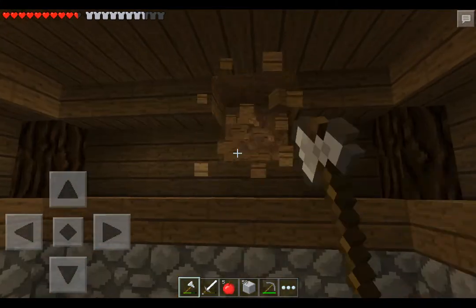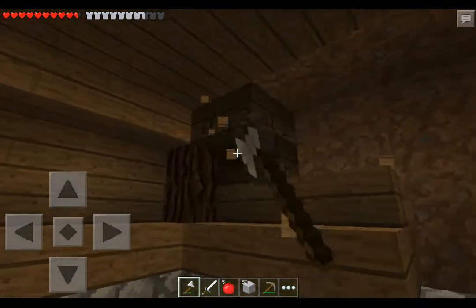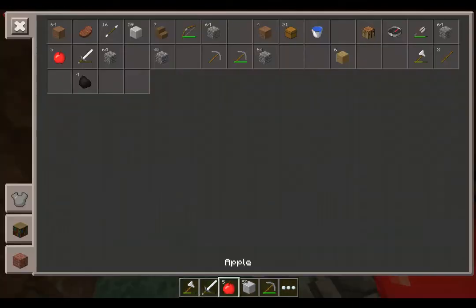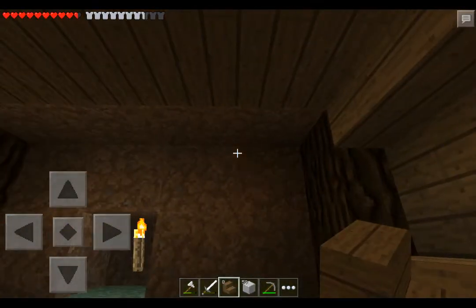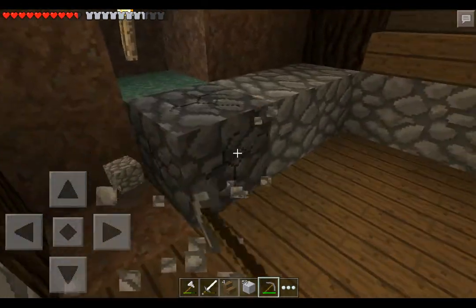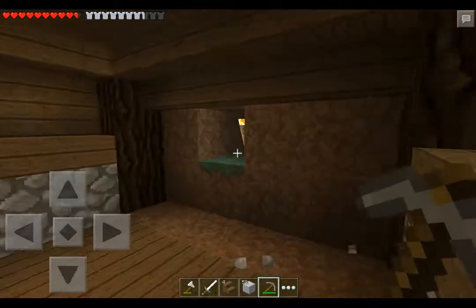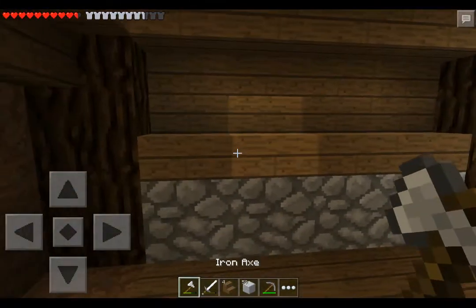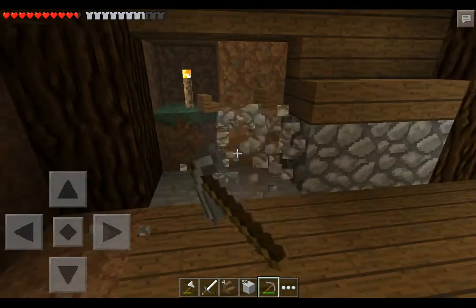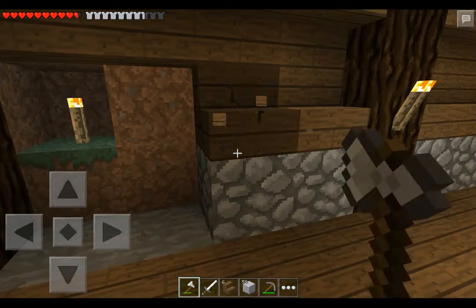I guess we're just gonna hack into the wall and see where we go. I shouldn't have removed the top stairs — oops. Oh, I'll make some mistakes. Not everyone's perfect. So this is where our chests are gonna be. We're not only gonna have this area, we're gonna have this too. I don't know how many I should put. Here are the torches in the wall. I think we're gonna have a lot of chests — we need a lot of space.